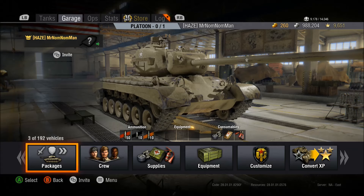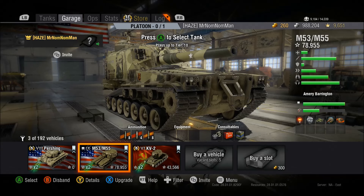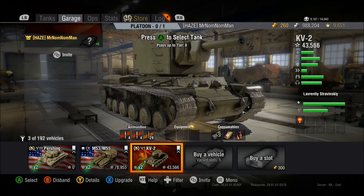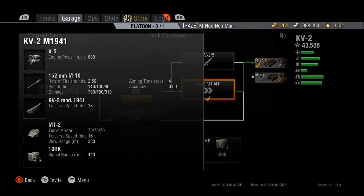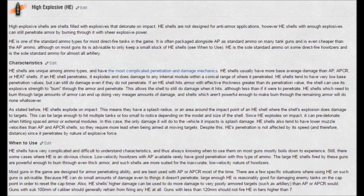The next round I'm going to go over is High Explosive, or HE. HE is shown in-game with an orange stripe behind it, as you can see in the third slot on the Pershing. It is also the most common artillery round, as you can see on the M53/M55. You will also see HE used in howitzers, or derp guns. High explosive ammo has a very low penetration value and a very high damage value. HE is unique in that it does not have to penetrate the target to actually cause damage — they're like little bombs that can hit the tank and still cause damage without penning, or even hit the ground next to a tank and the explosion radius could damage one or several tanks.